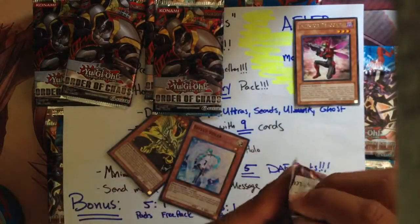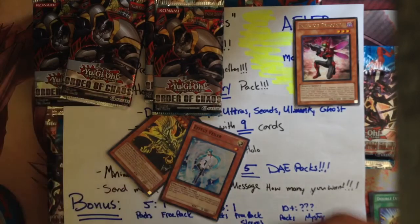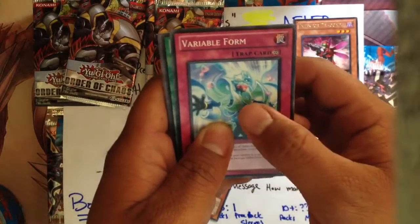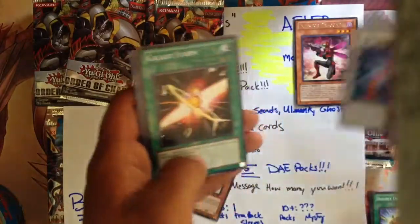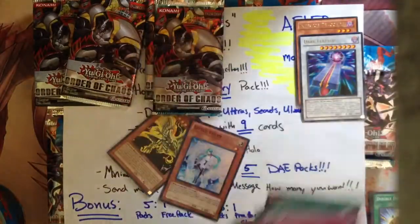Pack number two. I do have a giveaway contest for the month of June, so the annotation will probably be down there — check that out. Also a trade binder for the month of June, my last trade binder as well. Variable Form, Dark Mamble, Photon Crusher, Degen Force, Dark Flattop. Galaxy Storm, Evil Branch, Flame Armor Ninja, and Familiar-Possessed Dark Drac Dark.